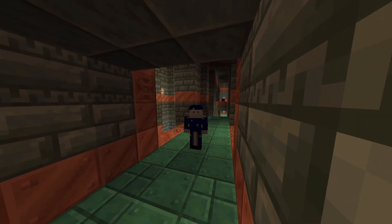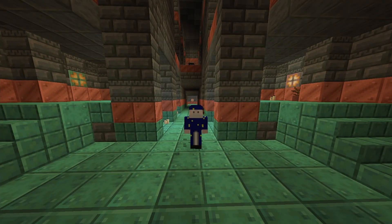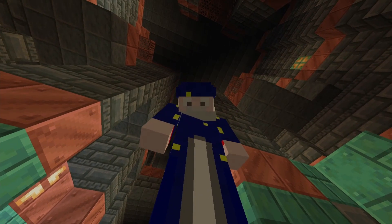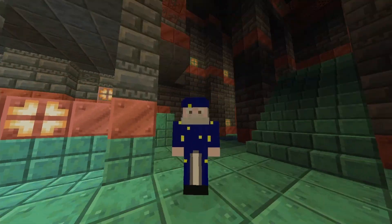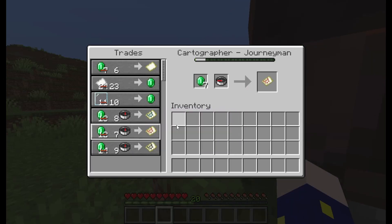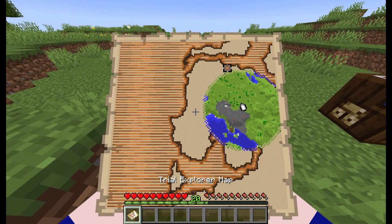There's also four new cave sounds that can play. There's also 20 new paintings you can get — we haven't gotten new paintings in a long time. There is also a bunch of new commands and bug fixes that I'm not going to talk about in this video. And if you trade a Cartographer up to Journeyman, you can actually get a Trial Chambers Explorer Map, and it works just like all the other explorer maps in the game.